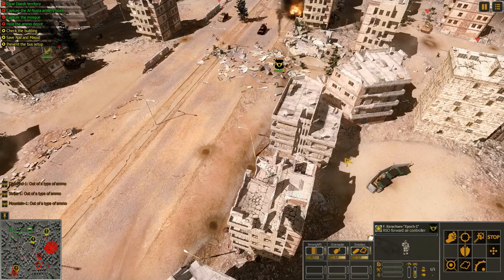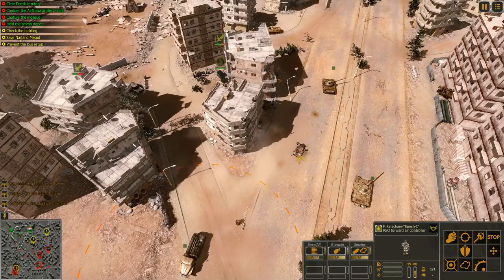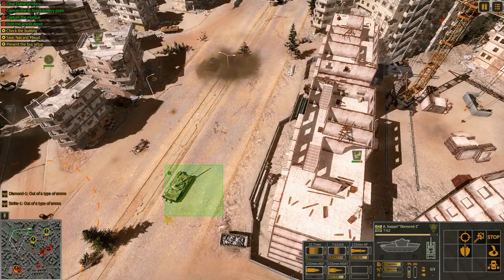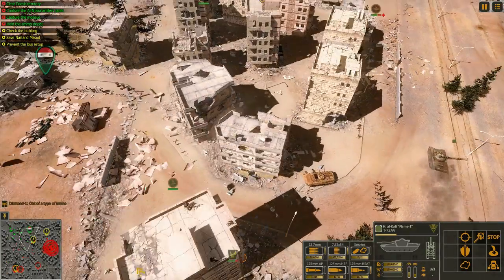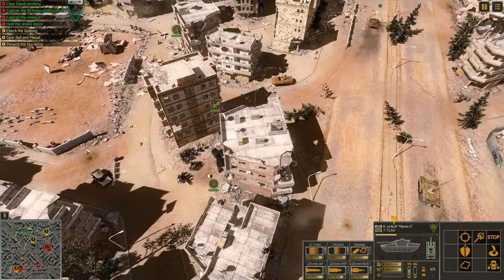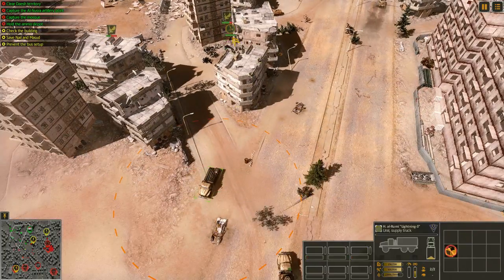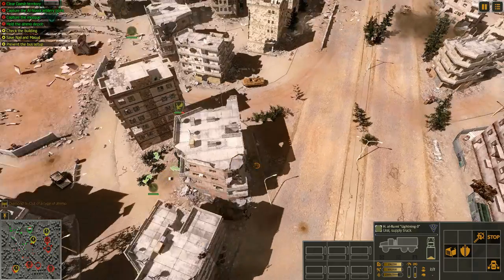I do want to get this guy — whoa, he just missed a nasty hit. We've also got to make sure that we don't get hit on these sides. Since we got rid of those guys, I'm going to start moving forward with our tanks as well, trying to hit these positions. Some of these tanks are much stronger than the others. We managed to take this location, but just by the skin of our teeth. I want to be careful and also get this supply truck up.